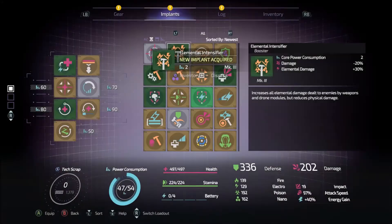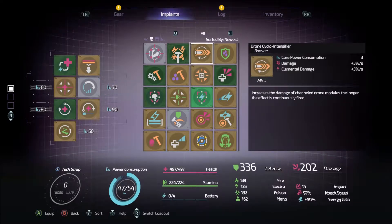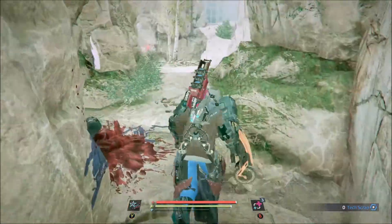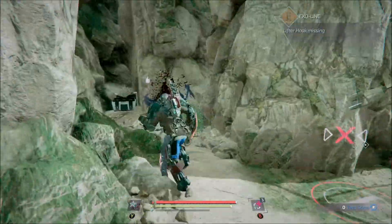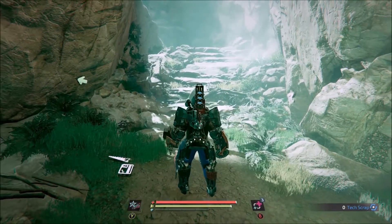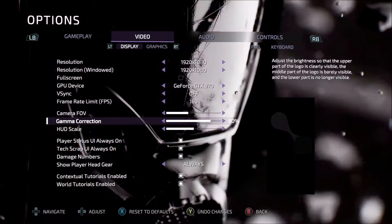Elemental intensifier - what at? It only costs two power. Increases all elemental damage dealt to enemies by weapons and drone modules, but reduces physical damage. That could be interesting. I'll have to look at some of these things and see if I want to use them. So that's a hook that I can't use yet. I'm starting to think that some of this stuff is basically just going to be more abilities to traverse later on. Alright, I gotta turn this brightness down - it is killing me. Hopefully yeah, that's a little better.